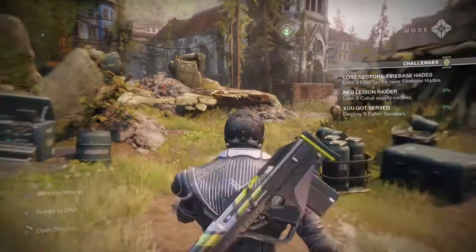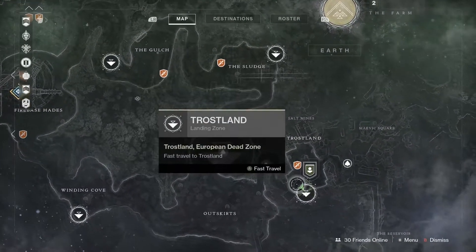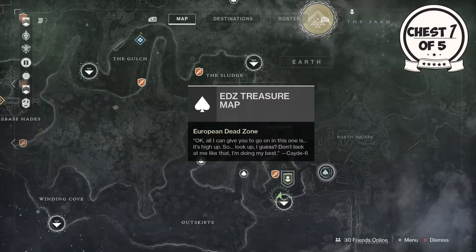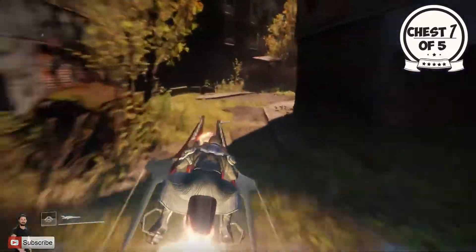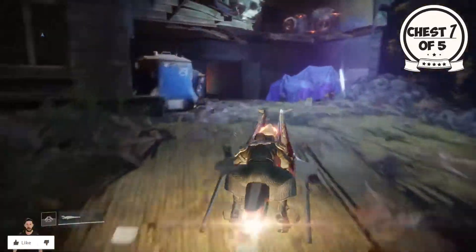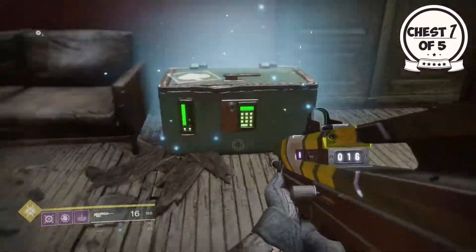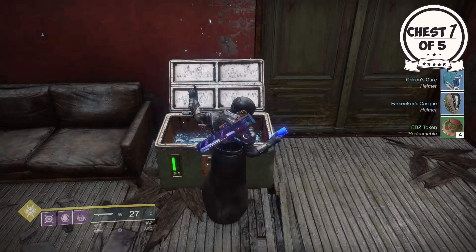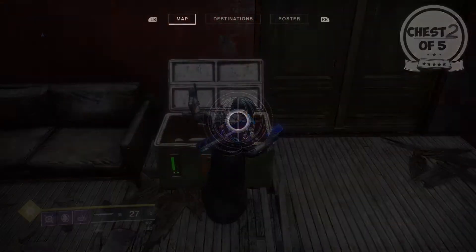Getting straight into the video, we are on the EDZ on Earth starting things off. We're going from Trostland from this spot up to the first chest. Let me know in the comments if you're following along and if you get anything good — exotics or otherwise. This week it was a little scarce; from the first chest I get two blue helmets, which isn't much use.